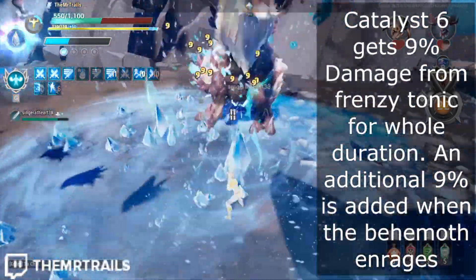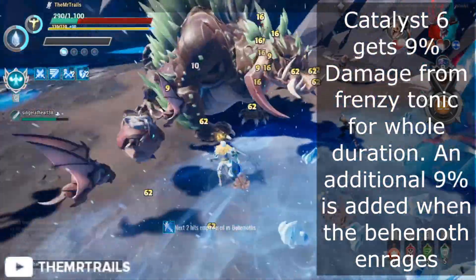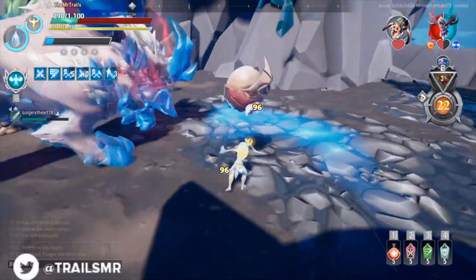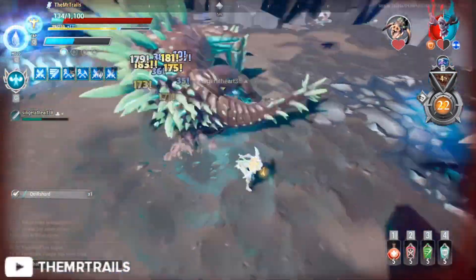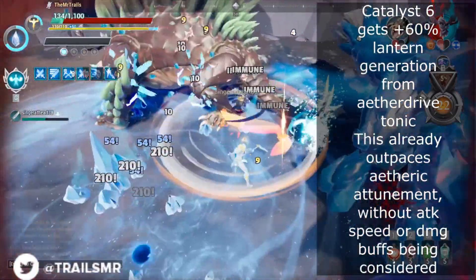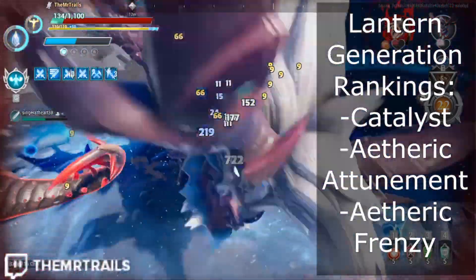Catalyst would also add conditional and permanent damage from the Frenzy Tonics. The conditional damage comes from whenever the Behemoth enrages. With good gameplay, heroic level and lower behemoths will not enrage, making this conditional increase impossible. We'll do further analysis when we convert these into DPS with no enrage boost, and with an enrage boost active for about half of the fight. We can already prematurely rank Catalyst above Etheric Attunement just on the lantern generation alone — Catalyst adds 60% lantern generation to Etheric Attunement's 50%, and that's not even considering the fact that Catalyst is also adding attack speed and damage along the way.